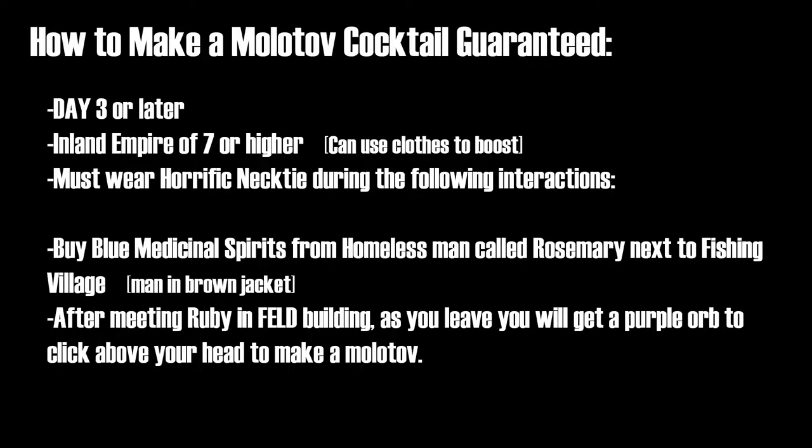This is a quick no bullshit guide on how to make a Molotov in Disco Elysium. You must be on day 3 or later so you have access to the fishing village. You need Inland Empire skill at 7 or higher and you have to wear the horrific necktie. You need to buy the blue medicinal spirits from the homeless man called Rosemary in the fishing village. Then after meeting Ruby, keep an eye out for the purple orb above your head as you go to leave and make a Molotov through the dialogue.